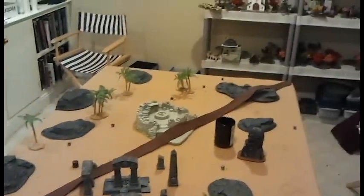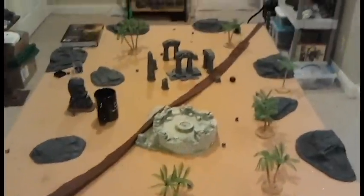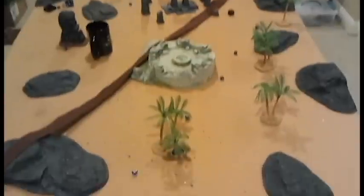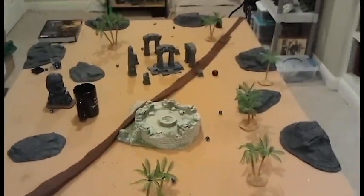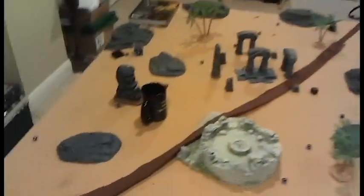We've got a 1,500 point battle going on here. My opponent doesn't want to be on YouTube, so he shall be known as the Mysterious Opponent. For our deployment, we got the Apocalypse-like deployment — I think it's Vanguard Strike — and we rolled for Big Guns Never Tire. We forgot about the terrain setup since this is only my second game of 6th edition, so we went with a thematic board — a neat oasis out in the middle of the desert.